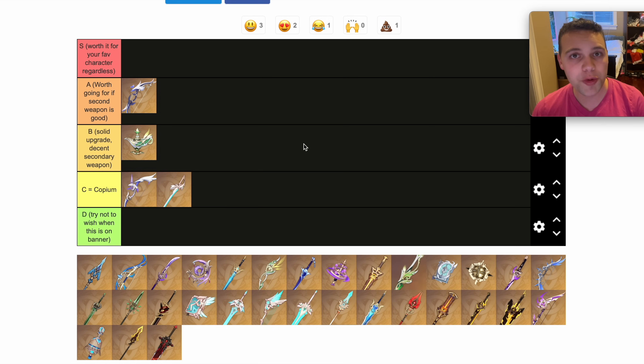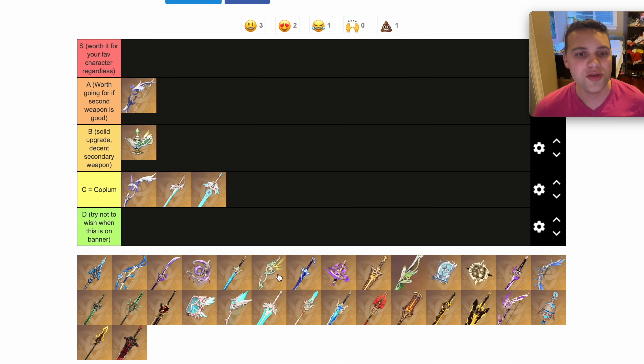Aquila Favonia I'm gonna put in the Copium tier as well. We're judging these weapons by their value as they appear on the weapon banner. So if the second weapon is the Aquila Favonia, basically all it is is a stat stick for your Bennett. And personally, I even prefer the Skyward Blade on Bennett anyway, just because of the ER it gives him. It makes him more comfy on teams so you don't always have to switch on ER sands. And really, since the substat is physical damage bonus, it is really not useful on anybody, because we don't have any physical damage-dealing sword users that do enough damage to warrant being on-field.